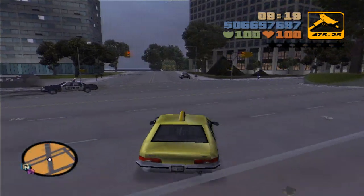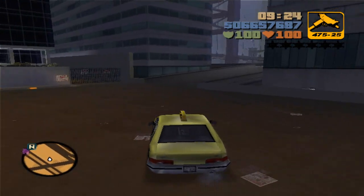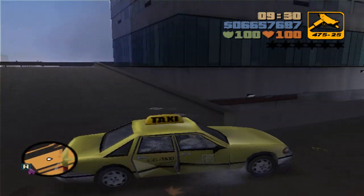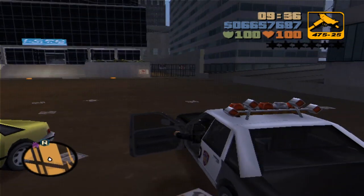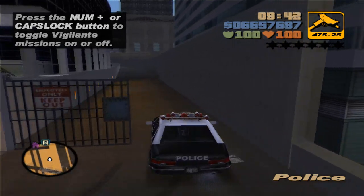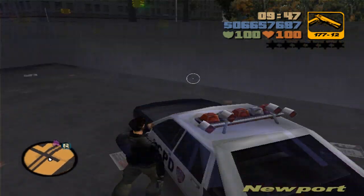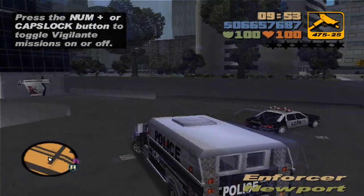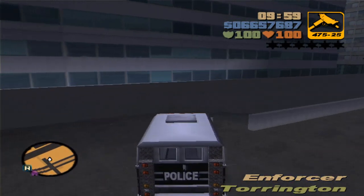The next car we're getting is the Enforcer — the police Enforcer. To get this vehicle, I'm over at Staunton Island at the police station. You need to get yourself a police car first, because that's the only way to get past those fences or gates. This is the only place you can get the Enforcer — it's basically the police van right here. It may seem like a hard vehicle to get but it's actually not. Pretty easy.